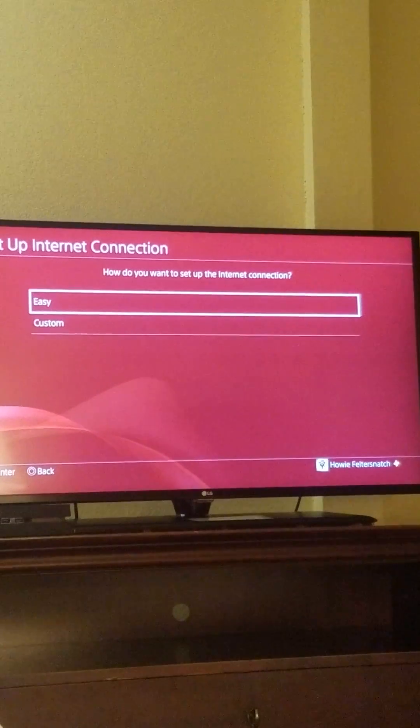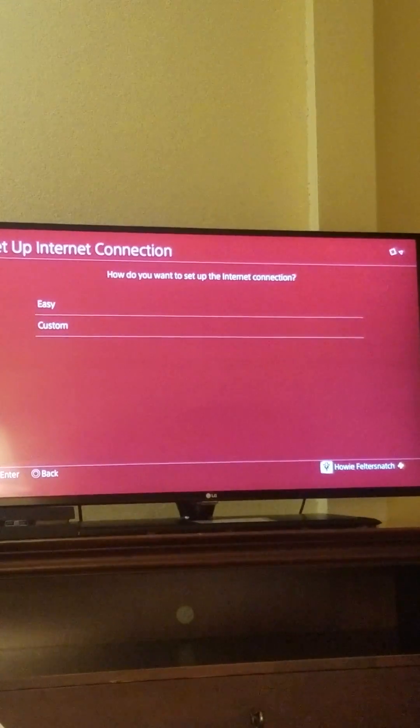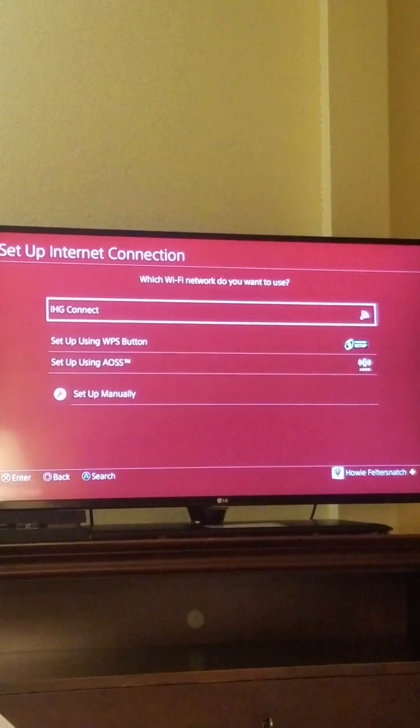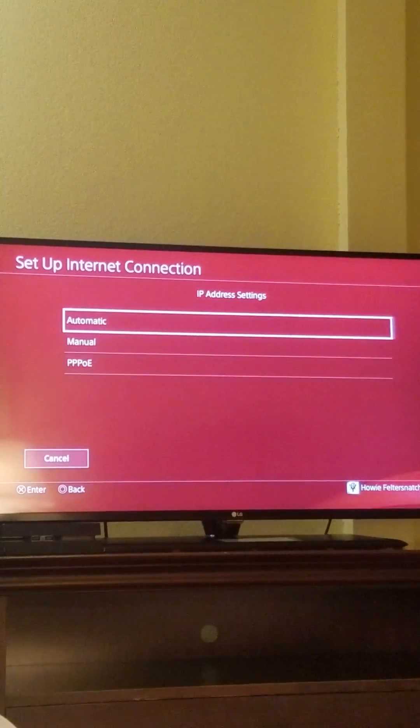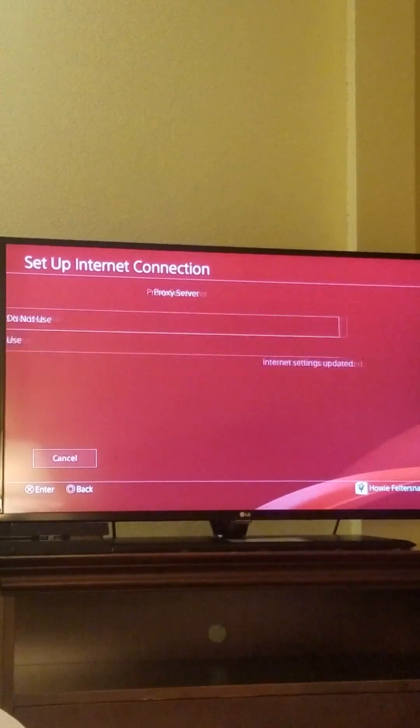So the workaround for that — you're using Wi-Fi, just go custom. Which Wi-Fi network do you want to use? Choose the one that you're trying to get to. Automatic, do not specify. Automatic, automatic, do not use.